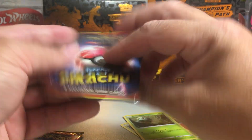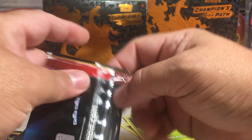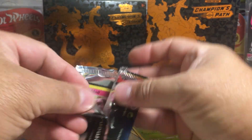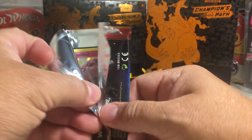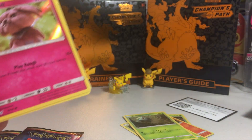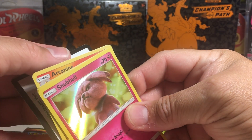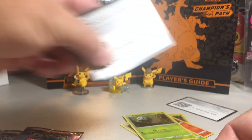Alright, pack number two. You only get four cards in a pack, but they're all Holos. Let's figure out how to do this code card — there, that way people have a better chance of getting it.